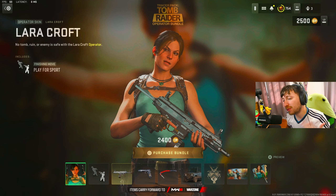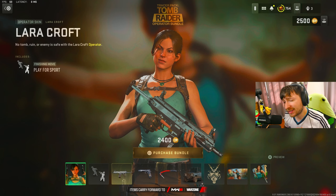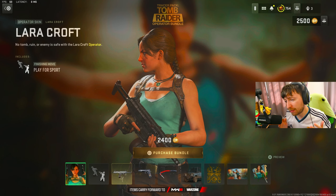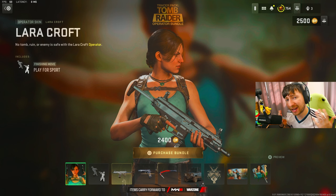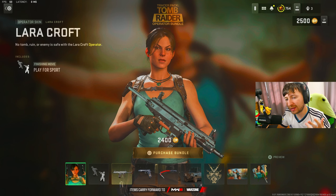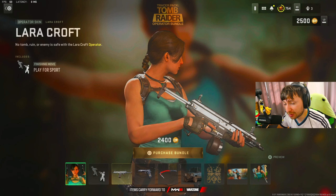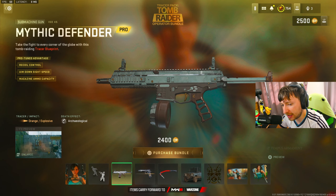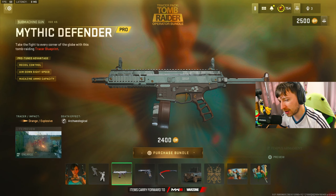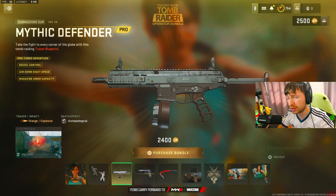We officially have the Tomb Raider bundle in Warzone. They finally added Lara Croft into the game and I've never played Tomb Raider, but this bundle looks very good. We're gonna drop into Warzone and see how many kills we can get with this ISO build. This blueprint comes with the new operative skin Lara Croft. The ISO build honestly looks pretty good — it's pro-tuned for recoil control, aim-down-sight speed, and it has a good mag.